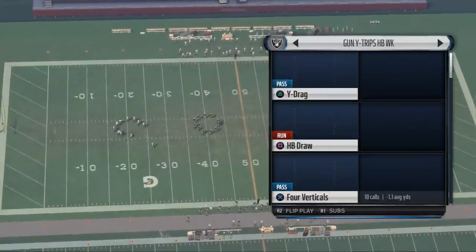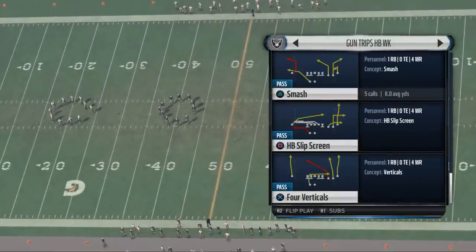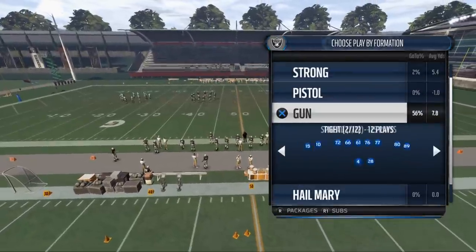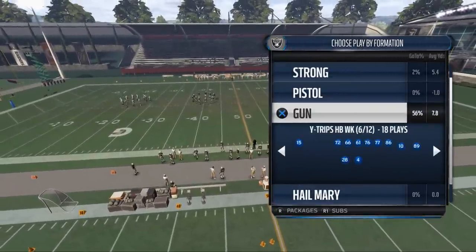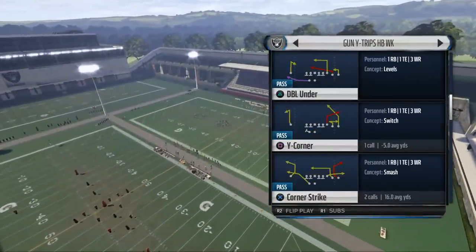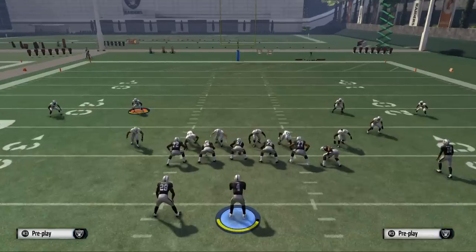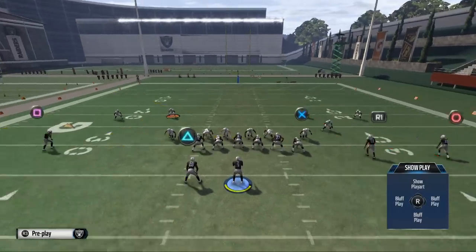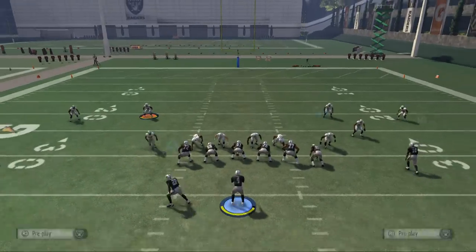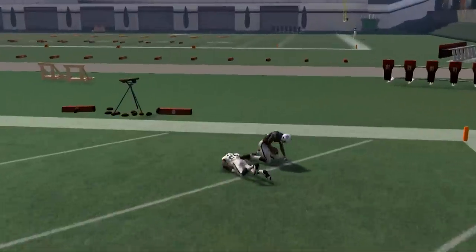Remember, if you have any questions about today's video, leave them in the comment section so I can answer them most efficiently. The formation we want is Wide Trips — not Trips Weak, Wide Trips. And the play is Corner Strike. We're going to take Smith and put him on that route, and Roberts on that route. You don't have to streak Cooper, but I think it's really effective because if it's a Cover Zero blitz and you just bomb it, Cooper's going to be able to win — he's good in one-on-one situations.